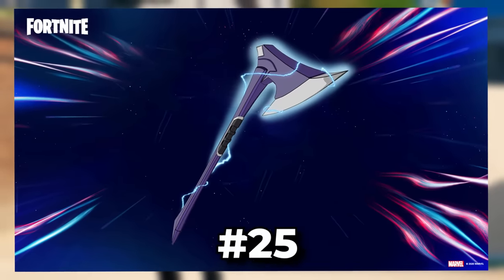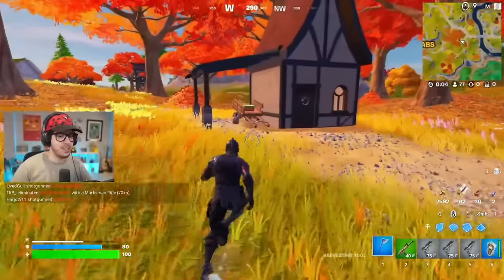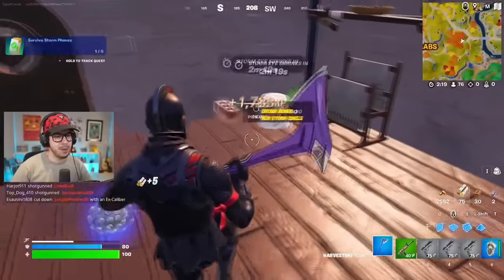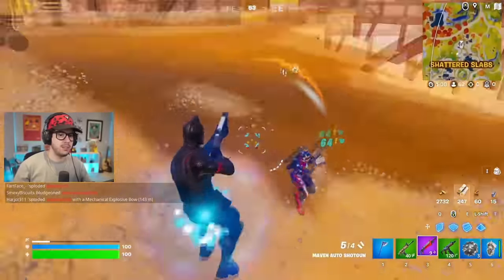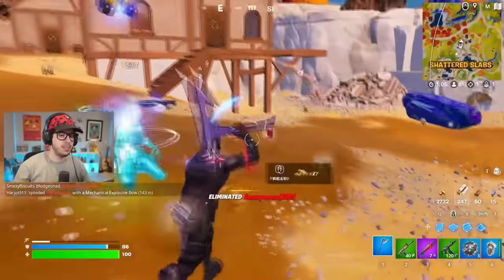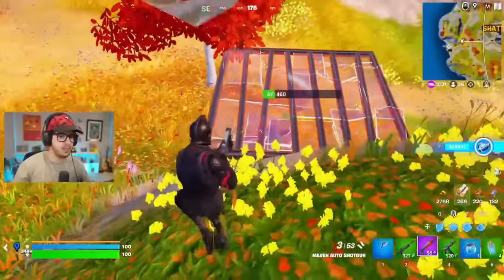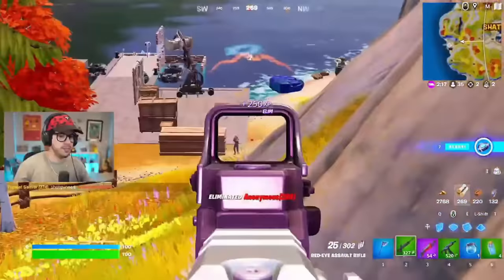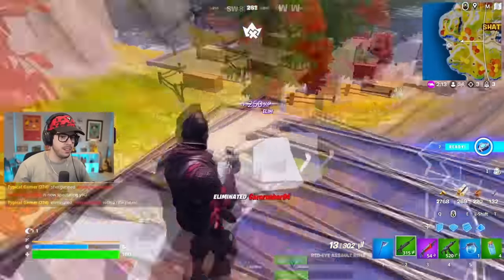We have Gohan's Beast Blade. This is a brand new pickaxe that was literally just added to the game a few weeks ago. It is obviously part of the latest Dragon Ball Super crossover, and you can buy this pickaxe for 800 V-Bucks. What I like about this is how detailed this pickaxe is. It has a really creative design with electricity always flying around it. It's not going to be one of the sweatiest pickaxes in the game, but I think this is really sick and definitely deserves to be more popular.